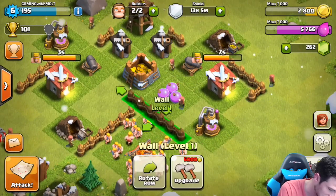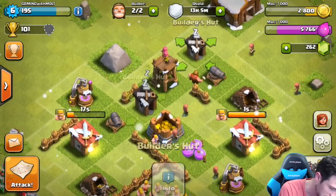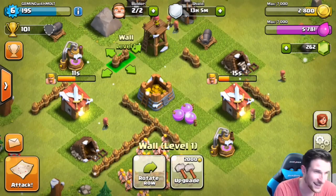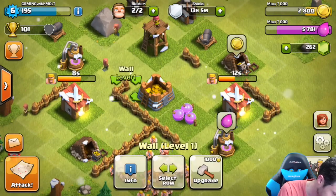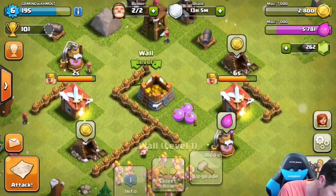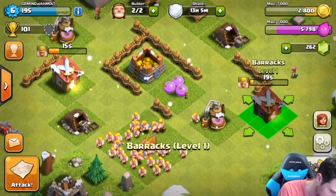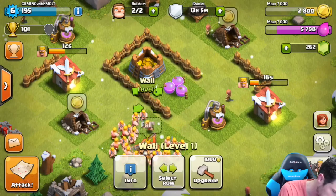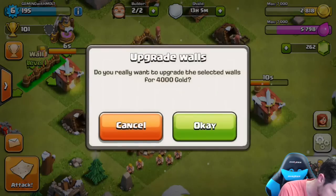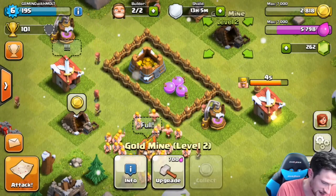We're going to select a row and bring that all the way up. We'll have to move this cannon, move this, move this cannon as well. Let's select all these walls — this is going to be such a hilarious looking base. Select, move on over, rotate, and put that right there. We've got to get rid of this — select row, rotate, come on over, then select row, rotate, and bring this bad boy all the way over as well.